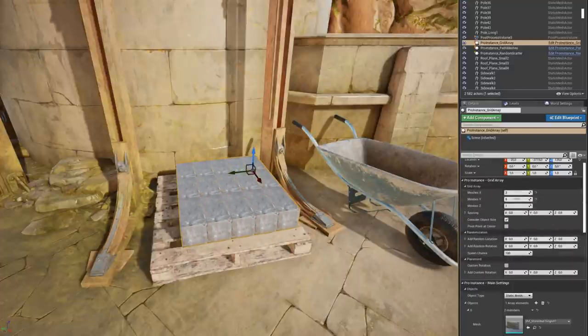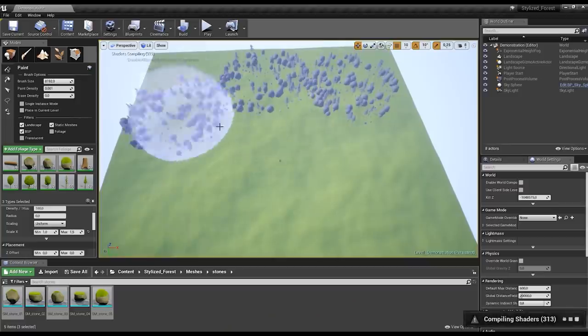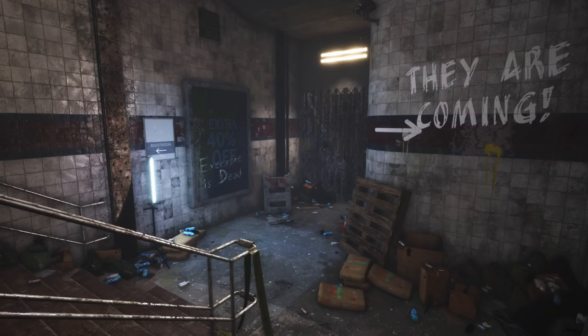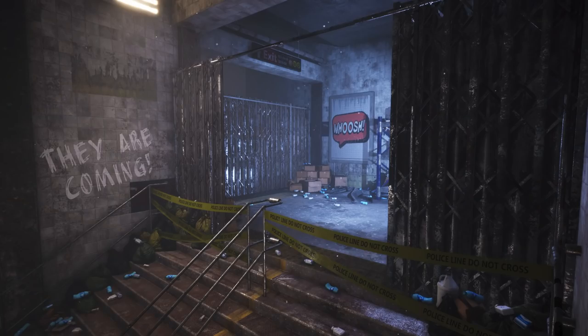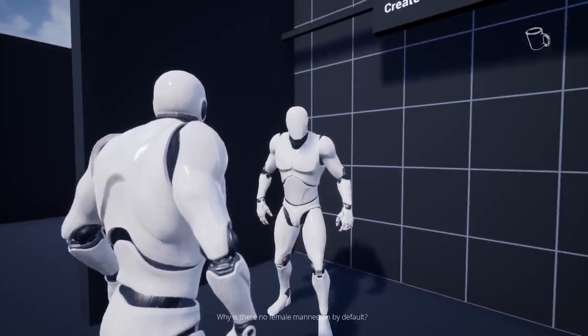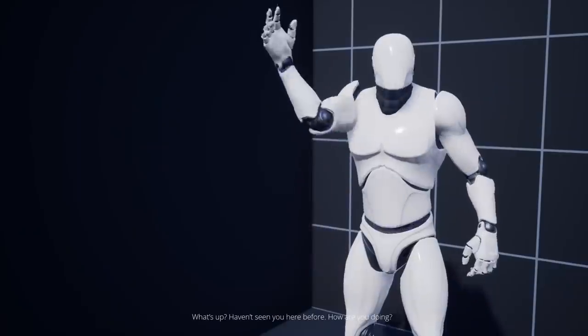Mix things up with a procedural generation tool, download a tremendous stylized forest, build a legion of low-poly robots, get moving with a modular underground subway, and create your own adventure with a third-person template. All available through the end of the month.